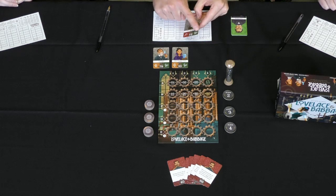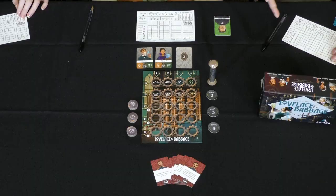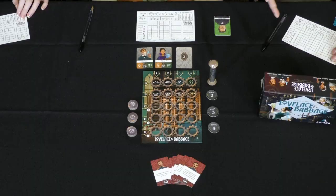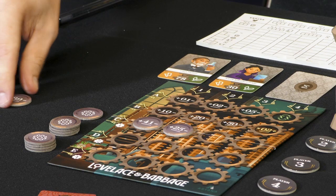After a card is claimed, it flips over — it's no longer available for those icons, but it is available for the Sigma icon, which is worth one point if you hit it after it's already taken. So you're not totally punished for losing the race. You'll also score points for hitting your personal goal cards each round, and in future rounds more complicated math programs are introduced. You also earn points at the end of the game for having used more complicated programs.